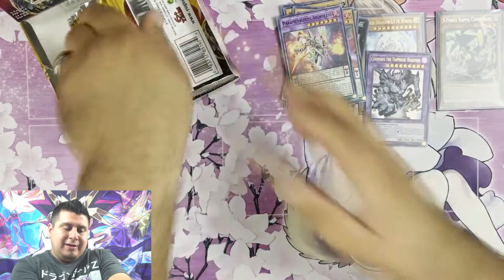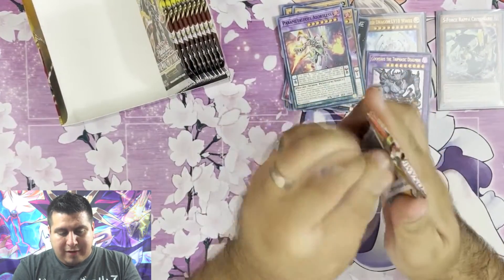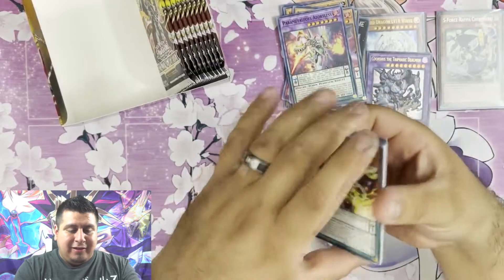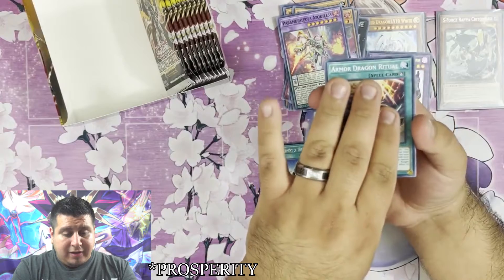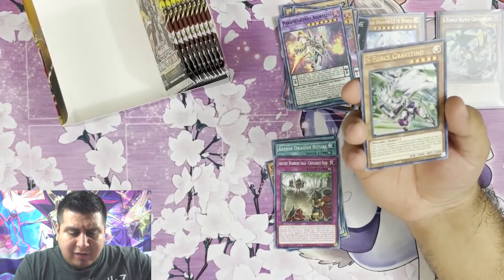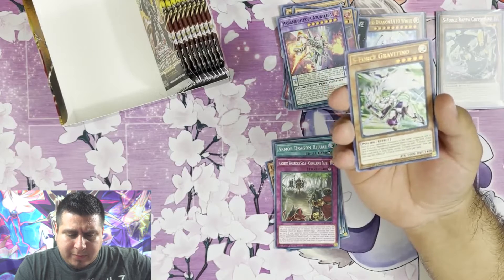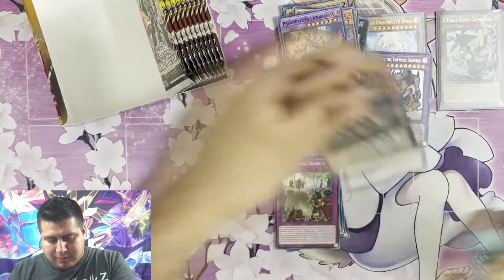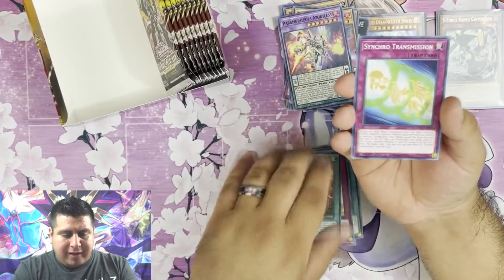We got Pyramental Foes Zortless — beautiful, but not what we're looking for. Where are you, Armed Dragons? Show thyself. Show some love with some awesome Starlight Rares. I want to get one so bad — I don't even know what they look like. Can we get maybe Pot of Extravagance? Another Ultra Rare: S-Force Gavitino — another S-Force, that actually looked pretty cool. Another Ultra Rare: Dream Mirror Recap, Tri Brigade, and Synchro Transmission.